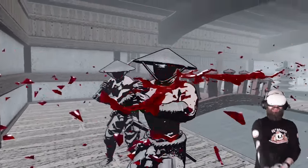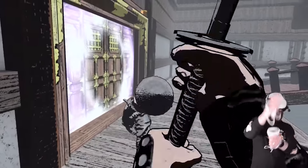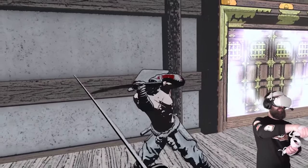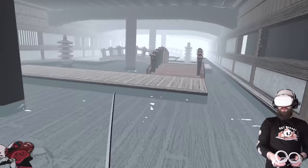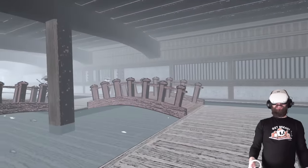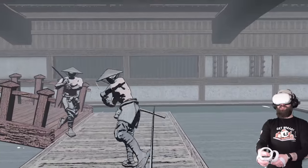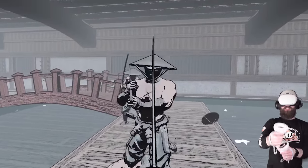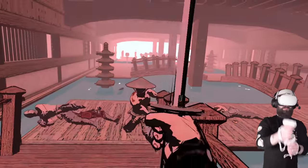I'm going to leave it here. This has been an early look at Samurai Slaughterhouse running natively on the Quest 2. You can get this right now — it's available on itch.io, I'll put a link in the description. Even in this early stage there's nothing quite like this on the Quest. Being able to dismember the enemies is unique in itself. The aesthetic is absolutely gorgeous and, as I say, if you've watched Afro Samurai it's very similar to the aesthetic of that anime.